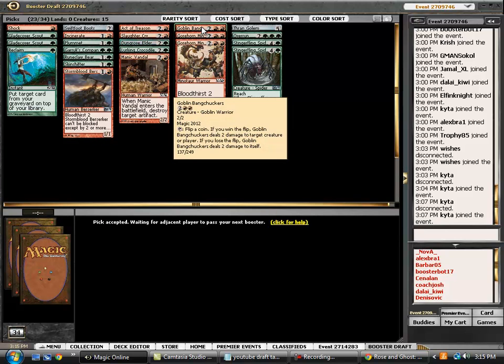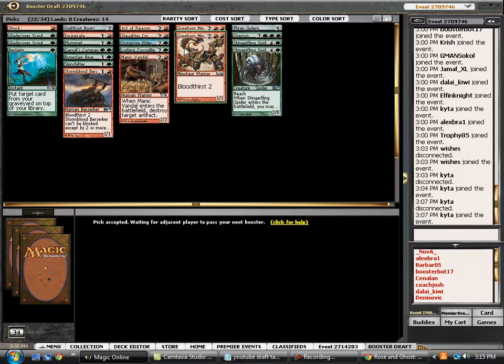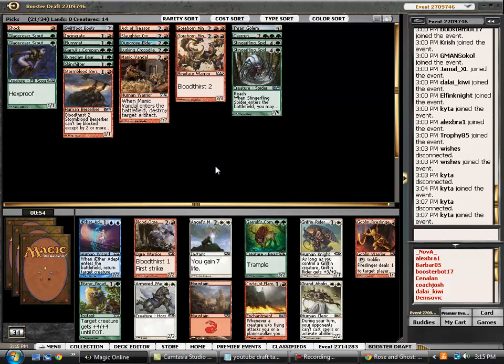As it stands, this is probably not a deck that we'll be using Bang Checkers in. Reclaim we might play, might not. At 34 cards into the draft, we've got 21 playable, so I'm pretty happy with that. We have 14 creatures, so we still want some more early game.